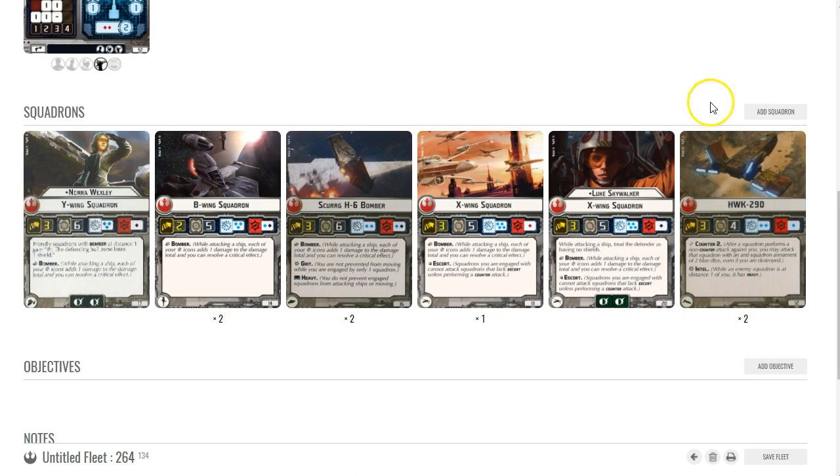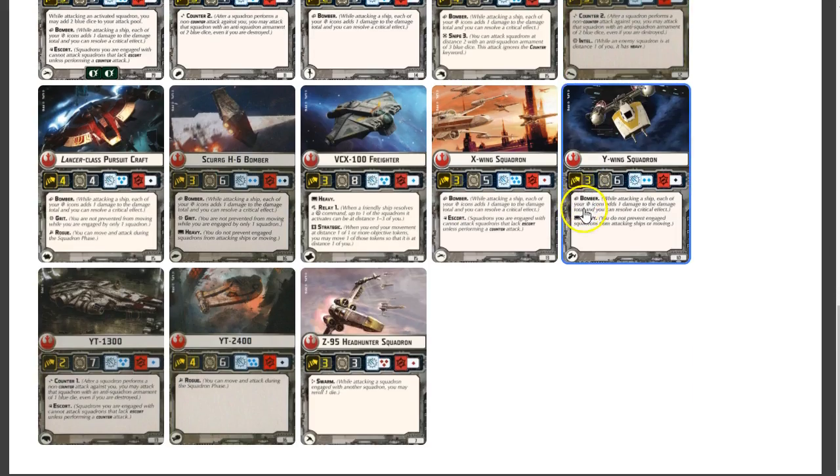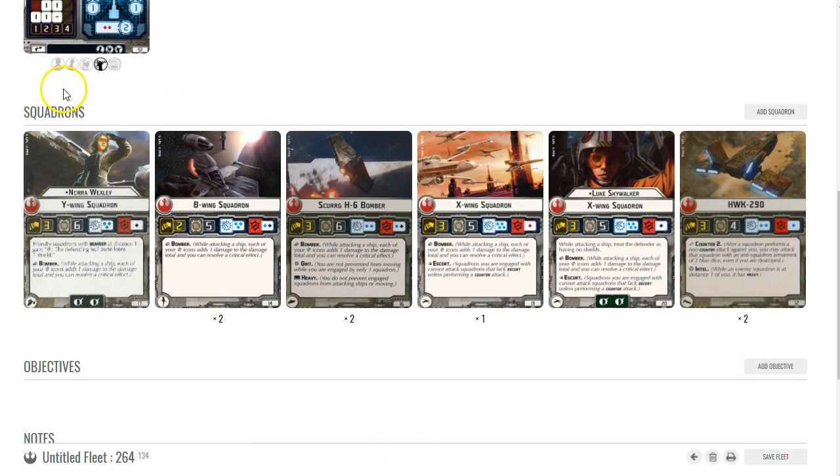There are other bombers like Y-wings — I generally don't use them as much, but they are cheap at only 10 points and have a lot of hull, making them harder to kill. However, they require more help because of the Heavy keyword and need HWKs with Intel to keep them moving. You still need to invest in X-wings as well. But yeah, that's basically a couple of rebel bomber builds — thanks for watching, give this video a like, please subscribe, and have a wonderful day!